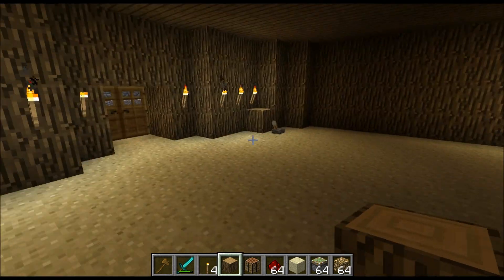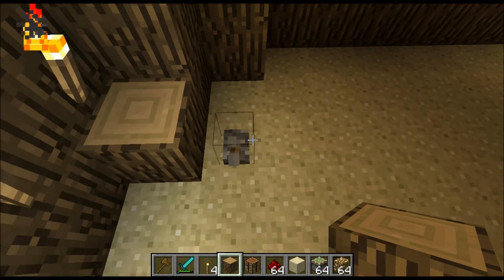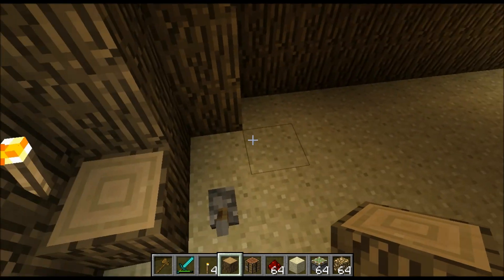In here we just have two crafting benches and some torches. Over here is what that redstone was for — it opens up and reveals a chest which you have to remove some blocks to get to.